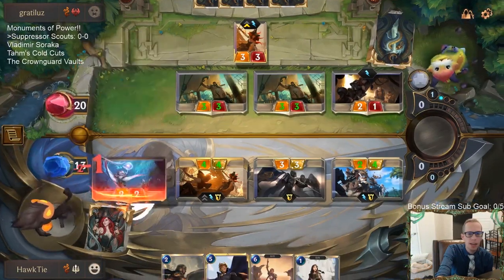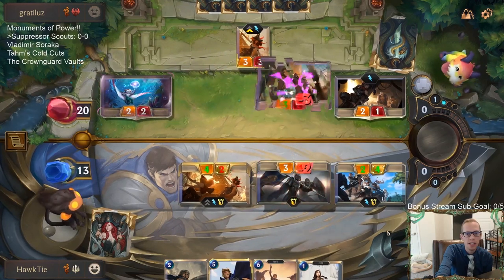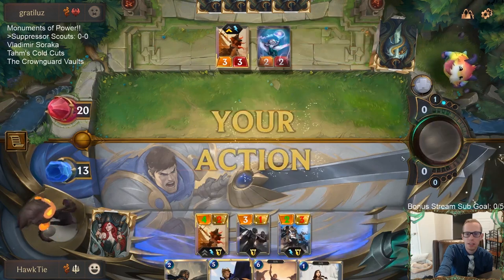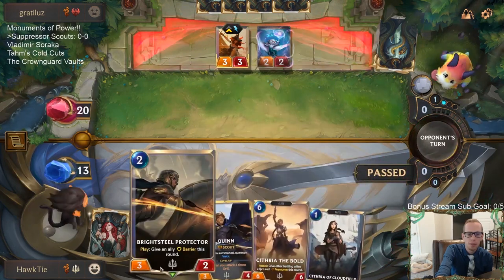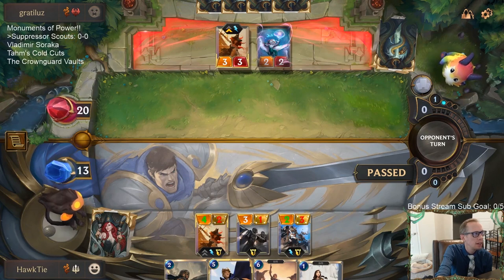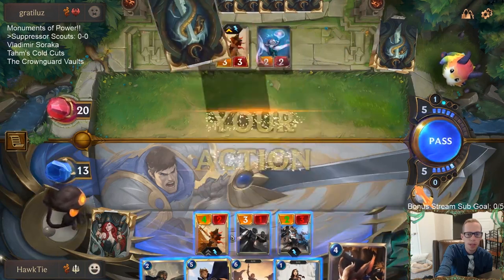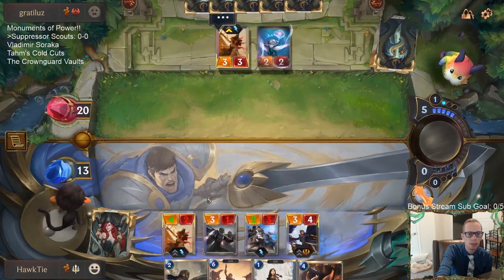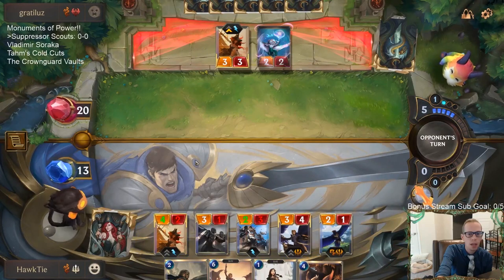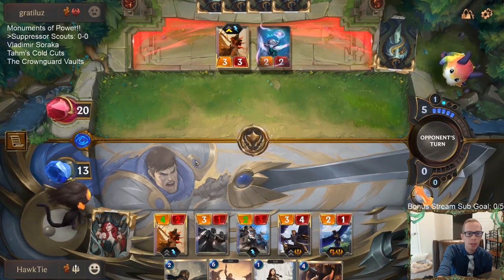We had that happen yesterday also — Petty Officer gets the 2-4. That hurt for sure. That's a good buff for Island Navigator and Petty Officer. Especially with Island Navigator — how Island Navigator can get you two 2-4s with Scout now. I don't like Tahm Kench and Soraka together. We played those yesterday.